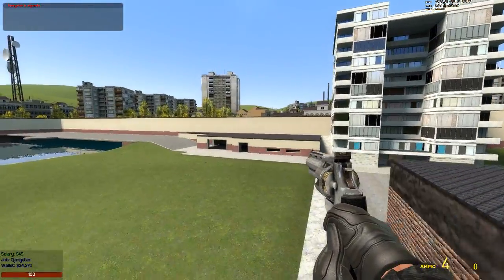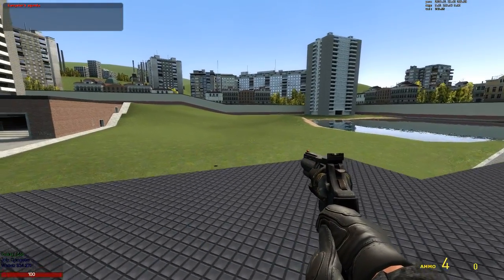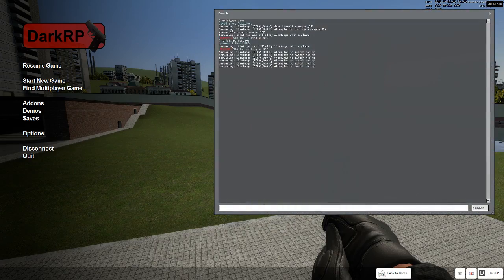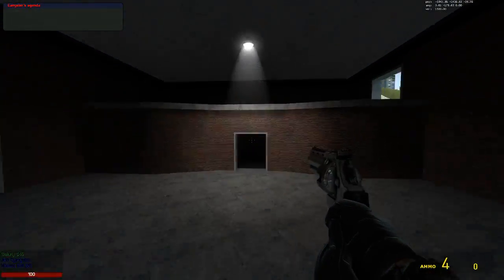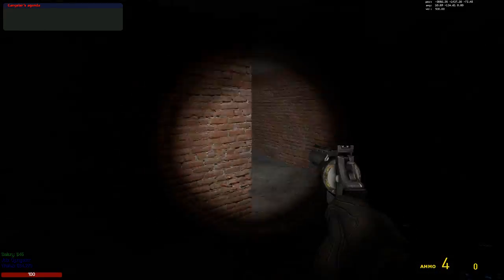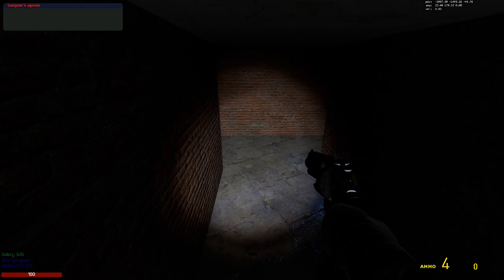I can also do 'thief_npc_delete', which will delete all of the locations and remove the entity. So if we go over here, he's gone. And if I try to do 'thief_npc_respawn', he won't come back.